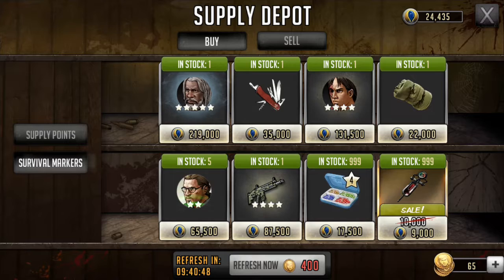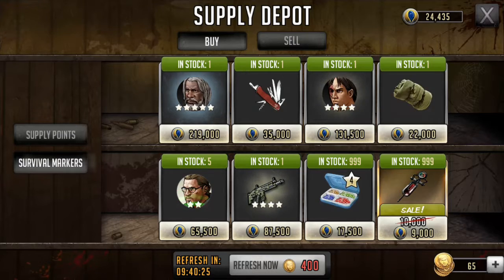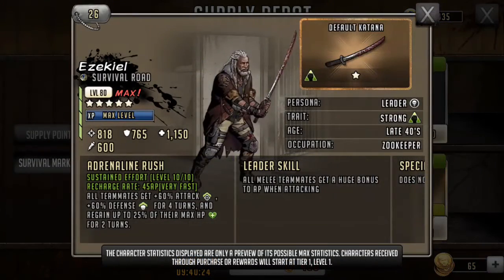Now here's the bitch — they have made these guys special. Just like we all have that 5-star Michonne and it's going to take us like 2 years to upgrade her to Tier 4. Yay, Scopely — they're assholes like that. This is the only downfall to these characters: you need a lot of these survival marker points to even buy one. That's a huge amount.